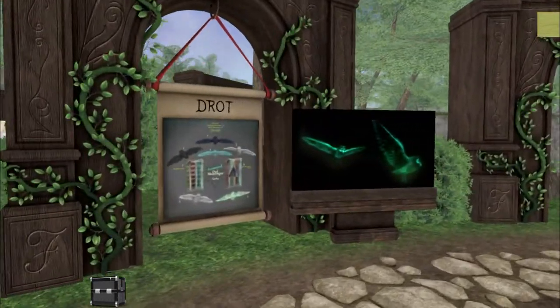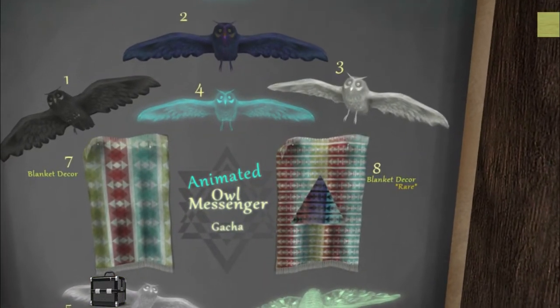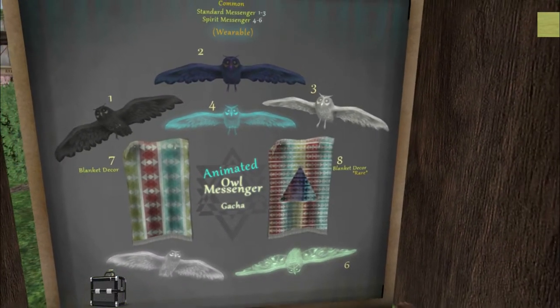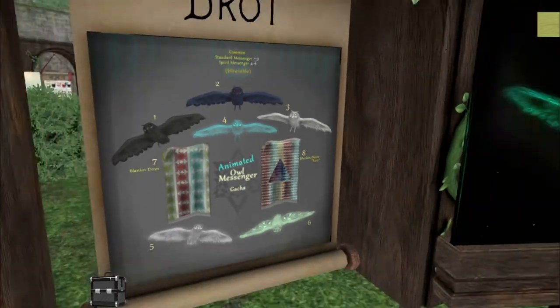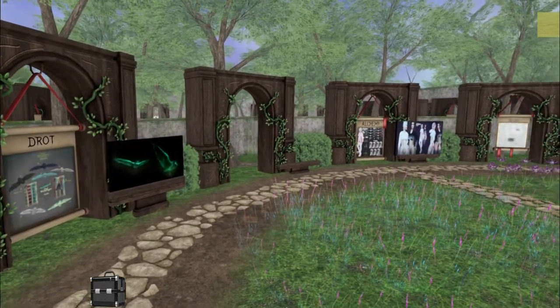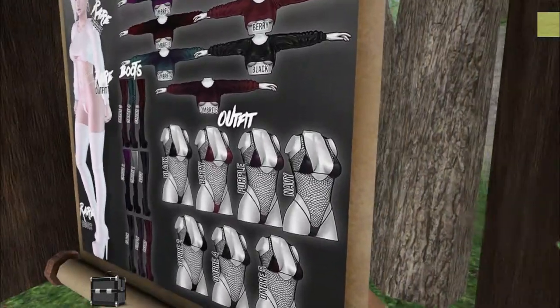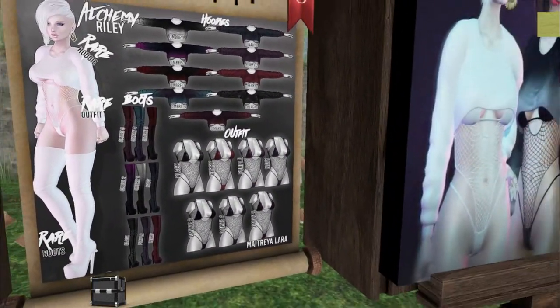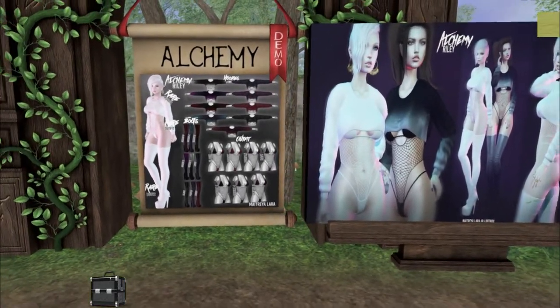We have Drott over here. Looks like we have some owls — Owl Messenger. That's cool. This would be very good for Harry Potter fans. These are neat. And we have over here Alchemy. Look how sexy that is with the fishnet top underneath. That is gorgeous.